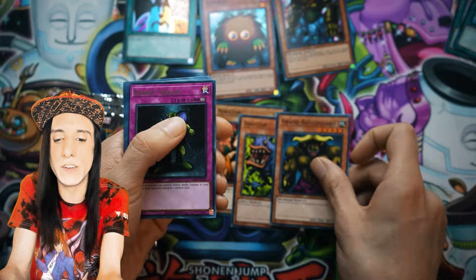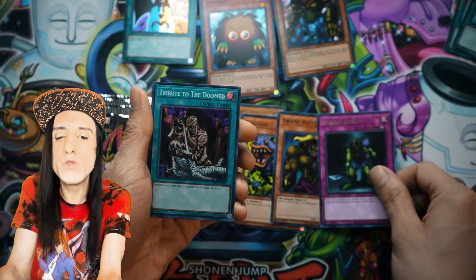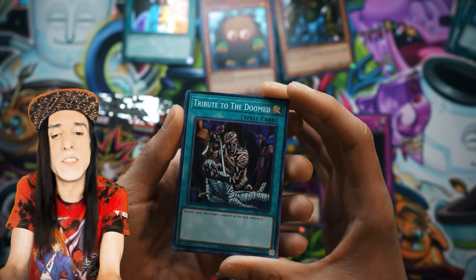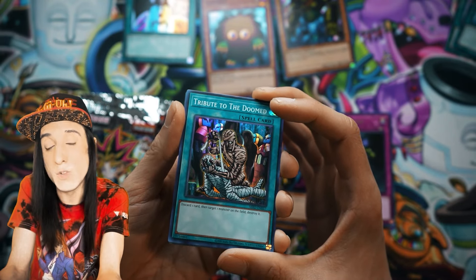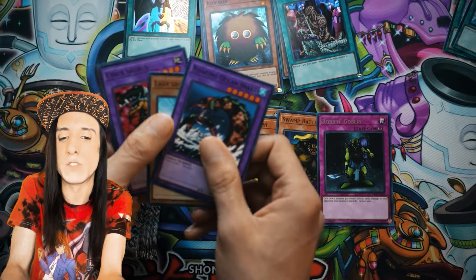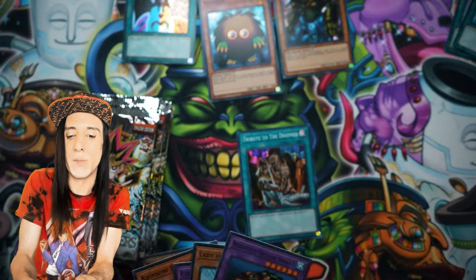Let's see what we field. That feels like a holo — looks like we're going to see... Tribute to the Doomed! Discard one card, target a monster on the field, destroy it. The spot removal was really powerful. Remember that Raigeki and Dark Hole have historically been at one on the Forbidden list over the years, so Tribute to the Doomed was not a waste. It could also get a powerful monster ready for Monster Reborn. These cards are from the left stack, so we'll move Robin Goblin aside.